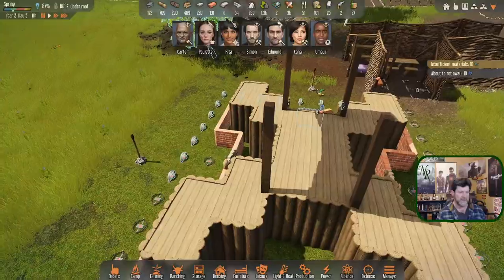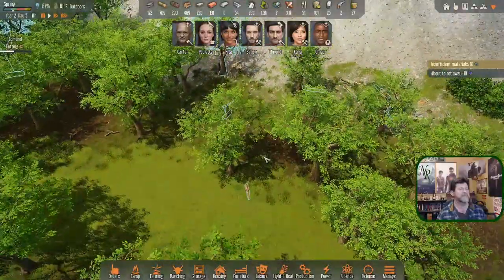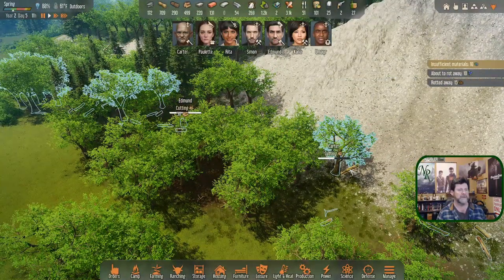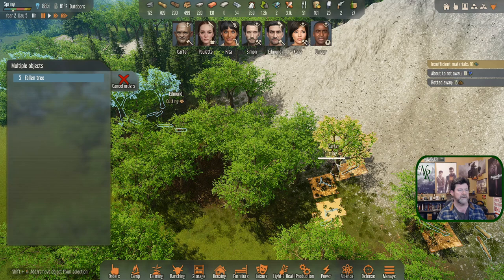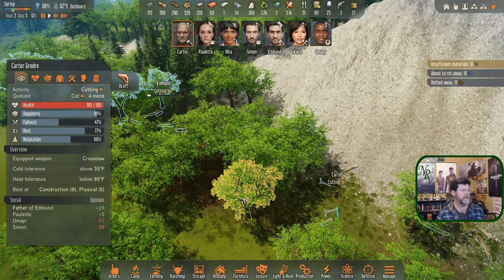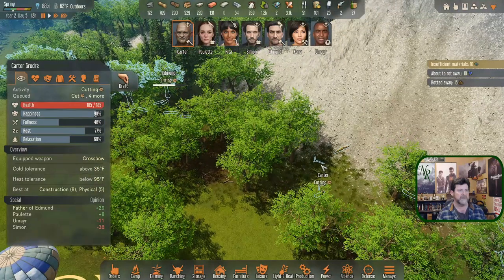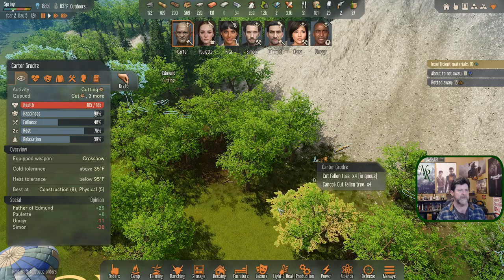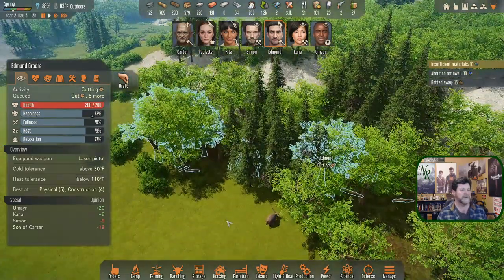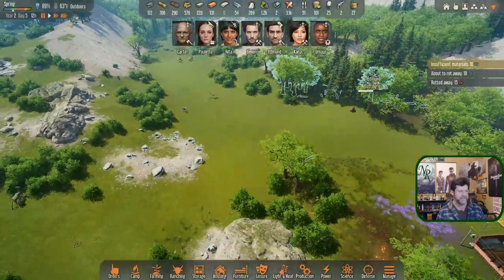Edmund headed down here - he disassembled things but didn't put the new things in, and it's possible we could get some kind of surprise attack. Let's get the cutting done and get some extra materials in. Carter, how are you doing? Things are rotting away, you could use a meal soon. Edmund, you left with a full stomach so you're fine for a while - after those are done, you're going to cut seven more trees.